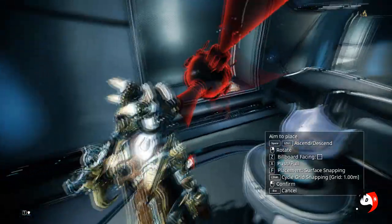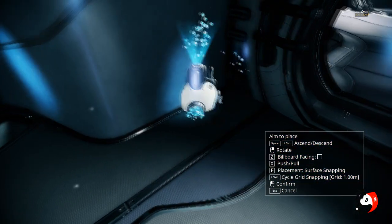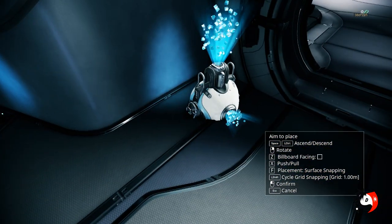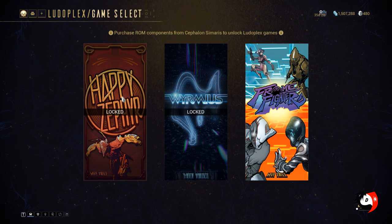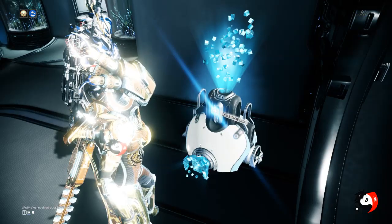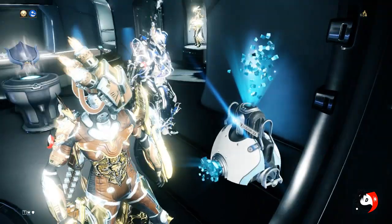In your Decorate menu, press 1 and you'll see the Ludoplex right there. Select it and place it wherever you want - I'm just gonna place it right here so people can see it as soon as they enter the room. Once placed, you can also get the Happy Zephyr game and Vermis, each for 25,000 points.